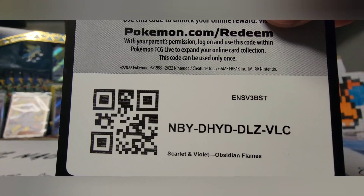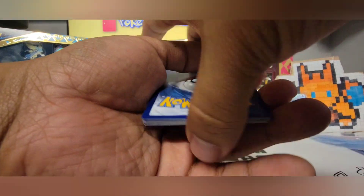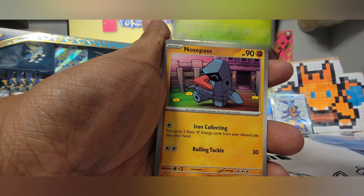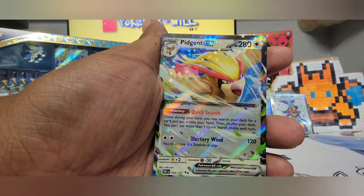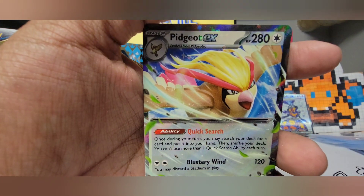11 hits total so far — let's see what we get in this last pack. Either way it's been a fantastic episode for me. I hope you guys have been blown away as much as I have. Last pack: Seismitoad, Our Believer, Wooper, Zigzagoon, and Pidgeot EX — hit number 12! Card number 164. There we go, that's how you end it. Very, very cool.